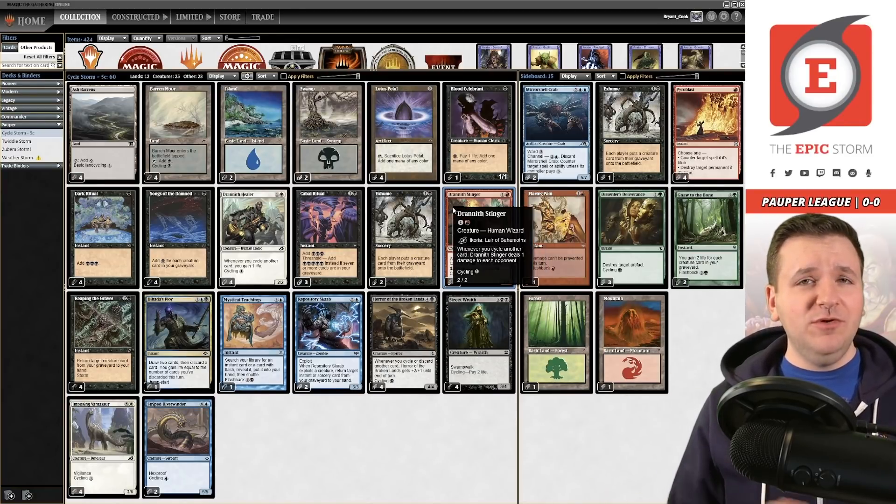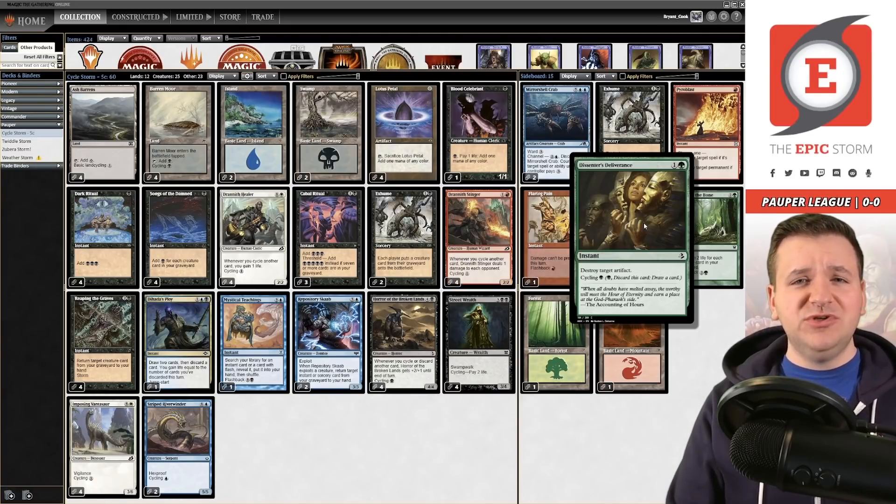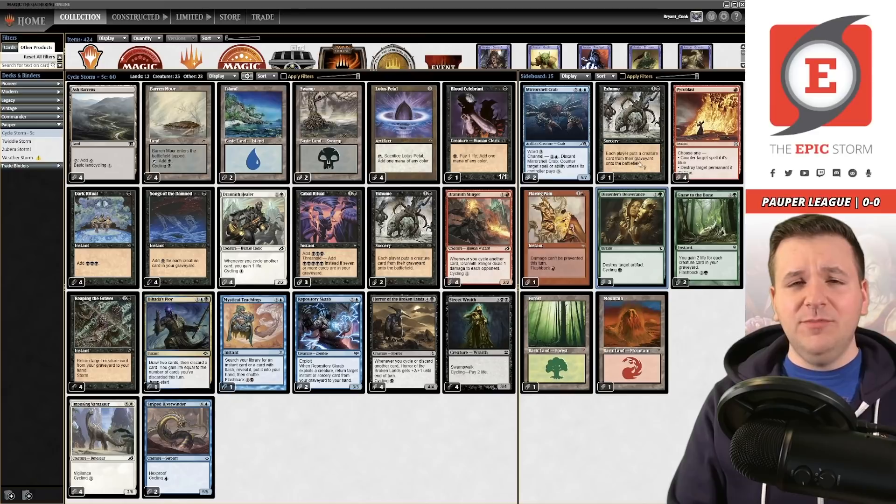You might have seen me over at Three Bin University last week as well - Phil published a video with me in it on Friday where we were trying out a list that I was working on pre-Galvanic Relay ban that didn't have any green in it; instead we were just pure Grixis. Well, the green is back. I found that even though I was trying to get away with not playing life gain for the burn matchup, we just ended up needing it. One of the nice things about playing green is we also get Dissenter's Deliverance, which is just a really easy card to play to blow up artifacts.